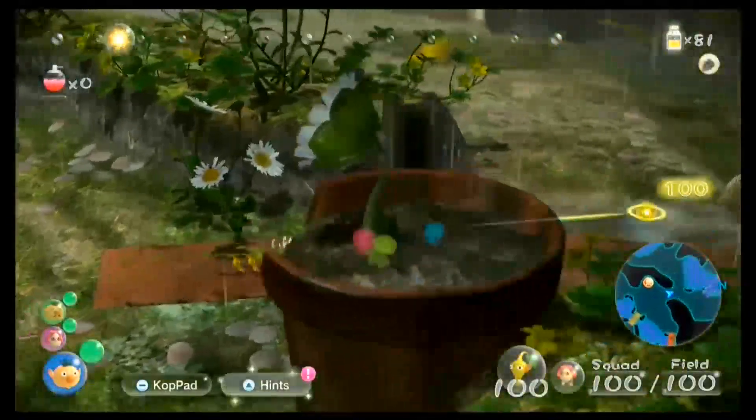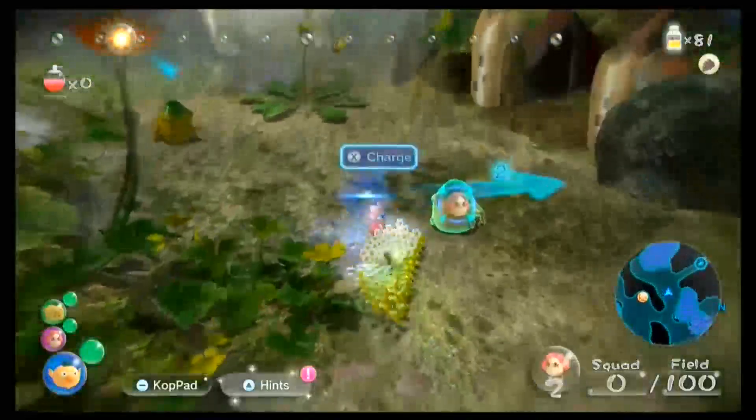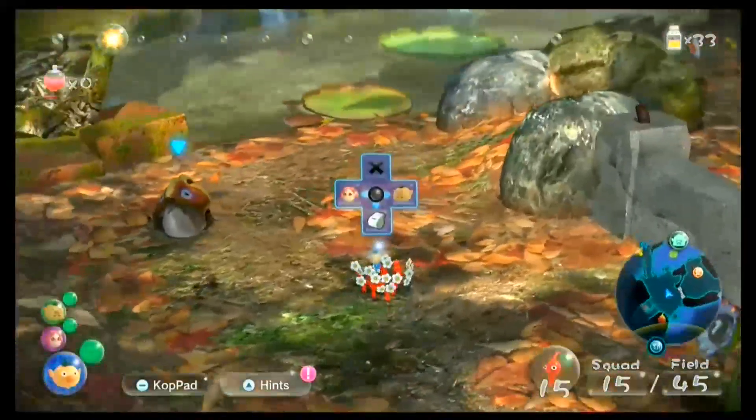Pikmin. Such a beautiful game. Everything in the series looks absolutely stunning in its own way, and nothing says that more than the colors. From the green grass of the impact site, to the white snow of the valley of repose, to the orange leaves of the twilight river.